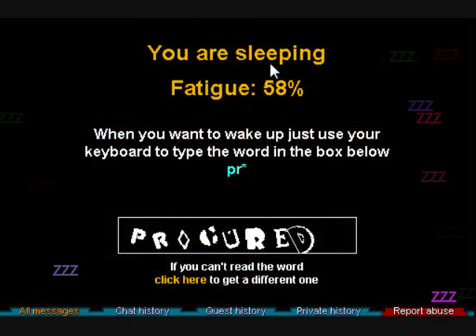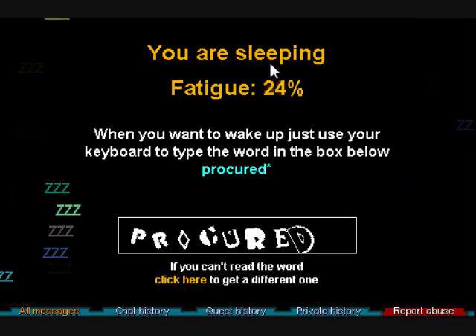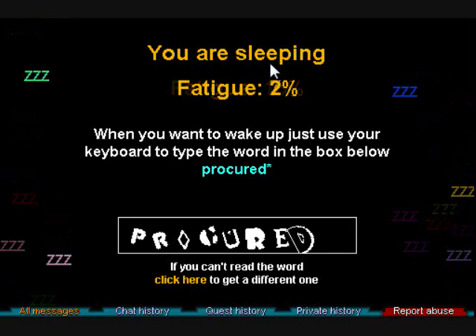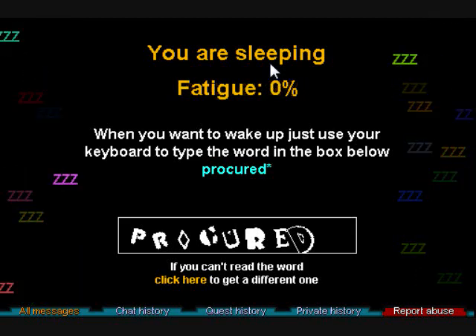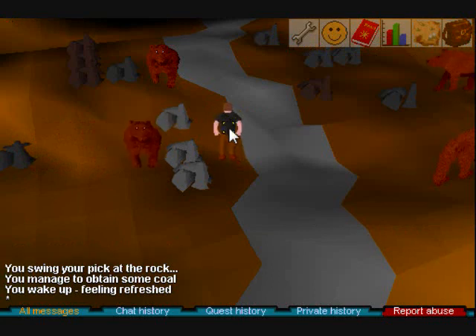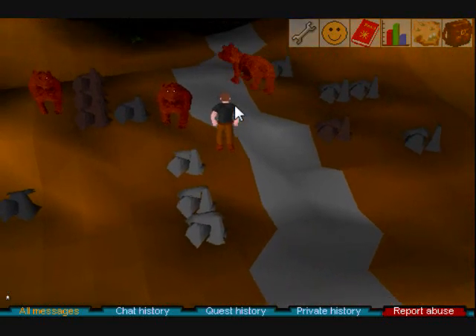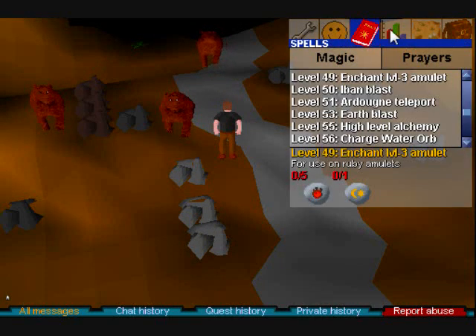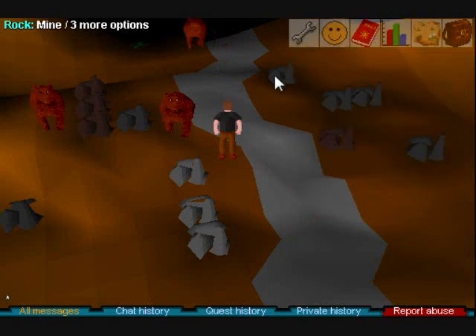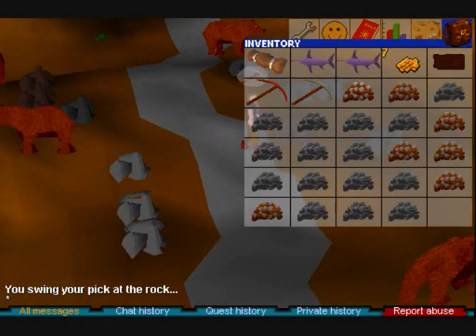Another point of interest: if you are trying to enter the sleep code and are attacked by a monster, it will automatically knock you out of the sleeping bag and you will retain your previous fatigue level. So if you were at zero fatigue and weren't fast enough to enter the code, you'll be back to whatever level you were previously. Do not use your sleeping bag near monsters while mining because they will just knock you out of it.